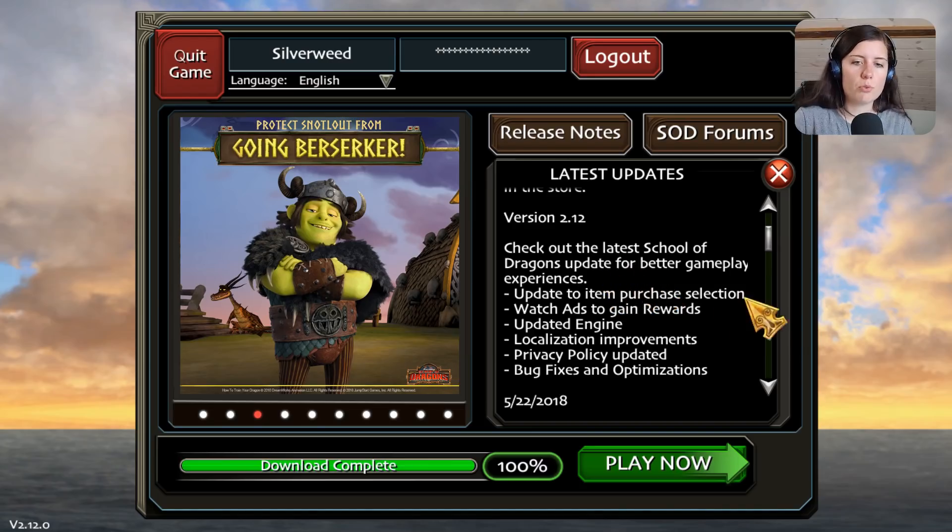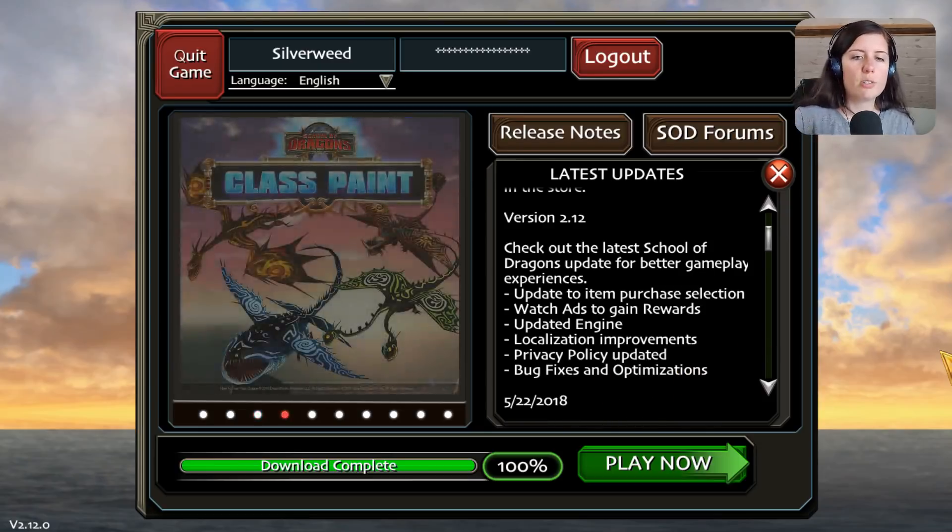The latest update from School of Dragons includes an update to item purchase selection, watch ads to gain rewards, updated engine, localization improvements, privacy policy update, bug fixes and optimizations. School of Dragons got a lot of updates — a little overhaul to make the game better.